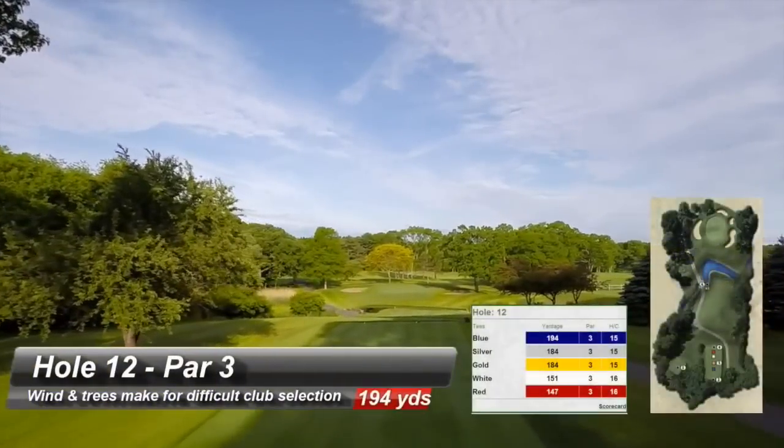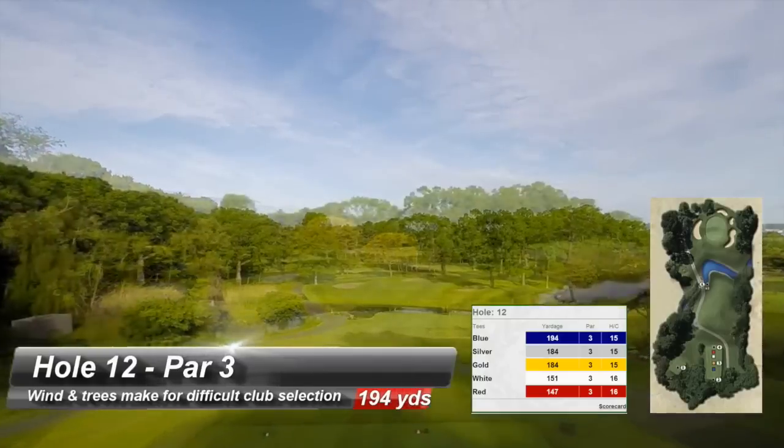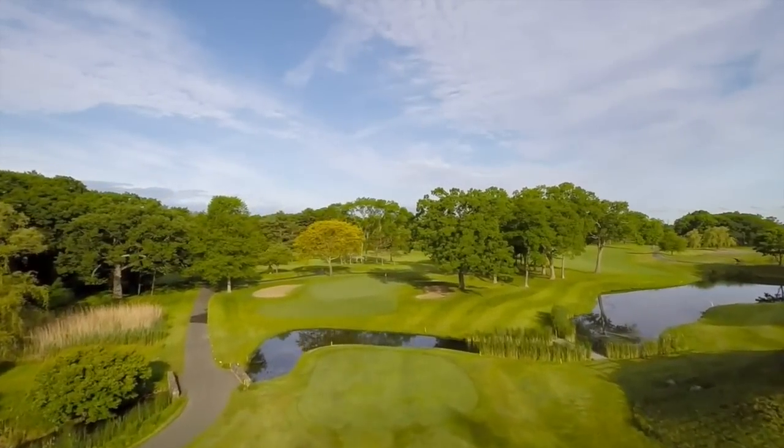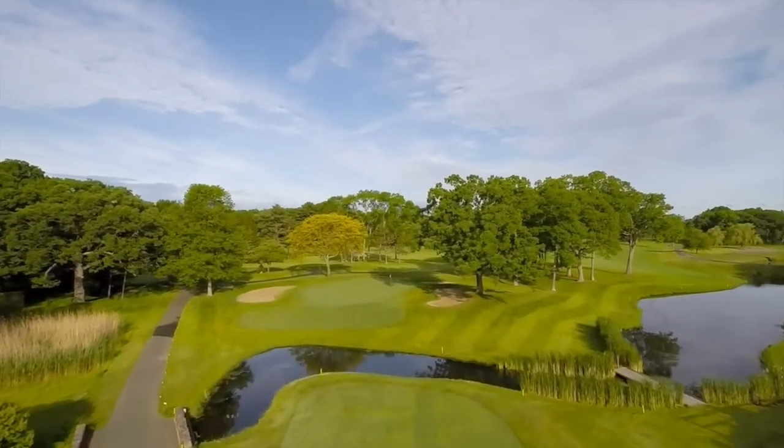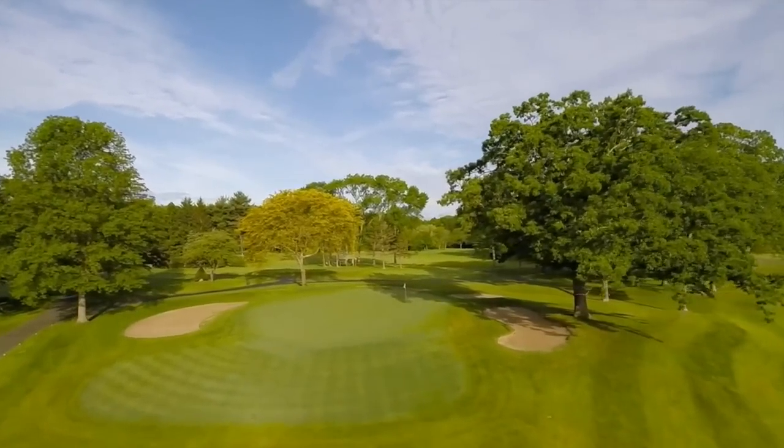Kernwood's signature downhill 12th hole — a great par three guarded by a winding creek. Wind and trees that surround the putting surface can make club selection very tough. Greenside bunkers right and left create difficult ups and downs.